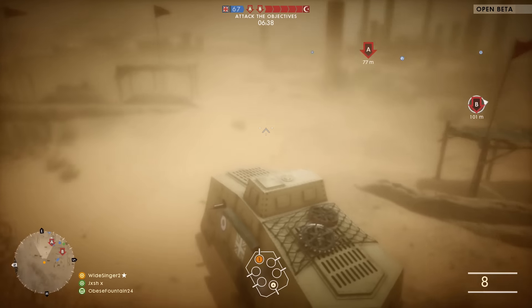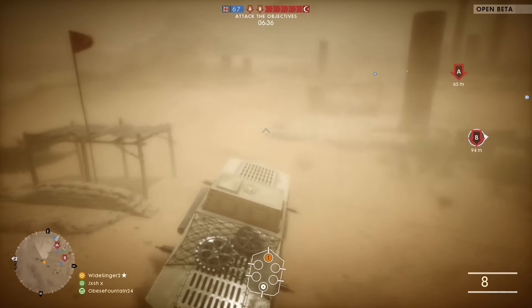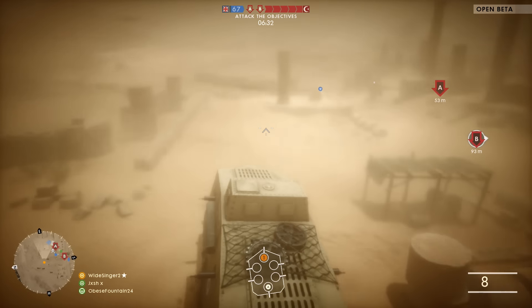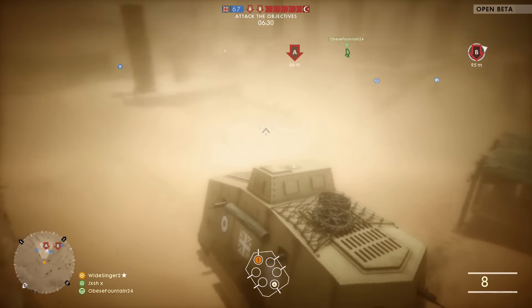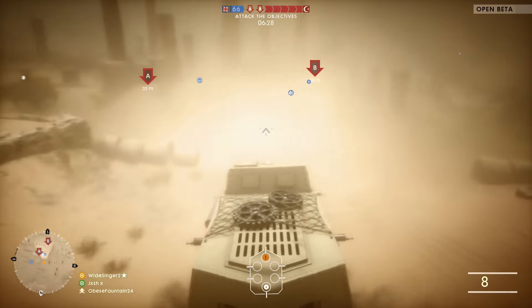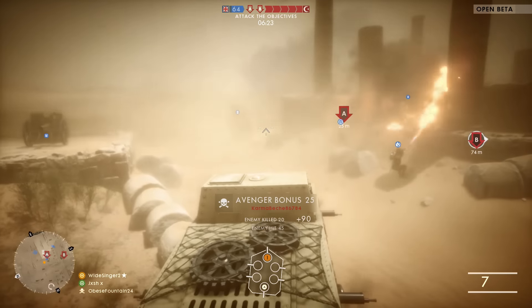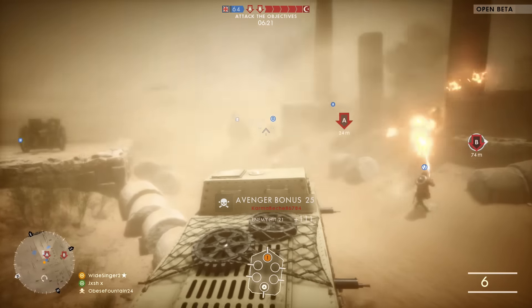In other battlefields they did stuff like this and other games have done things like this, but the dynamics on Battlefield 1 are insane — the way it changes weather. You'll notice later in the video the weather will go darker and there'll be rain. It's really clever. You'll also notice the sun comes out toward the end of the video. The storm doesn't last that long but you can see I'm getting quite a few kills during it.